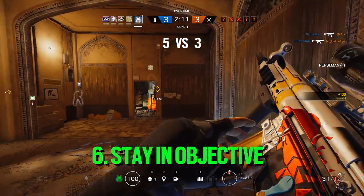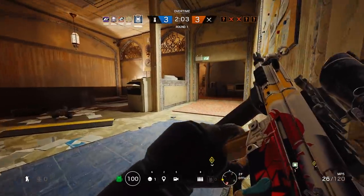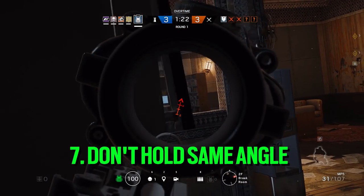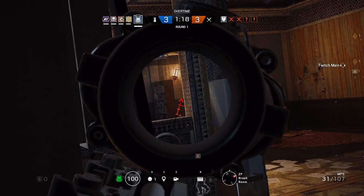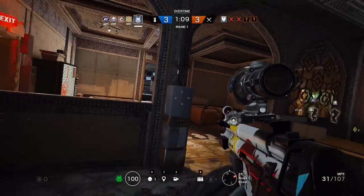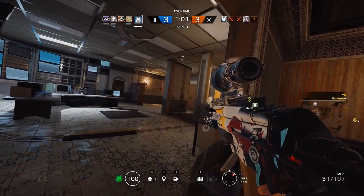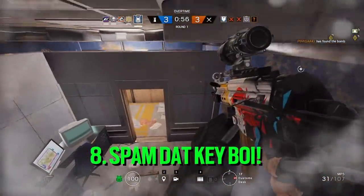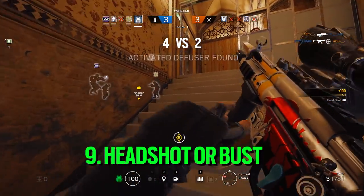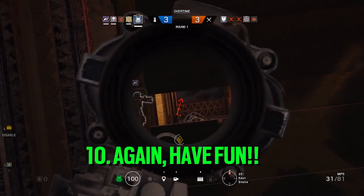Number six, stay in the objective unless you're doing a specific retake strategy, like Kitchen on Skyscraper where you let attackers open it up and retake after they plant. Number seven — a big one for any operator — don't try to hold the same angle as another player. ACOG blindness means your vision is so tunneled you won't see a friendly run into your bullets. Tell teammates holding your angle to back off but stay ready to trade if you go down. Number eight, be a team player — if you're Rook, spam your gadget immediately so everyone can gear up. Number nine, always go for headshots with the ACOG. And number ten, have fun — it may seem boring to play Rook or Doc, but it's extremely vital if you want to rank up.